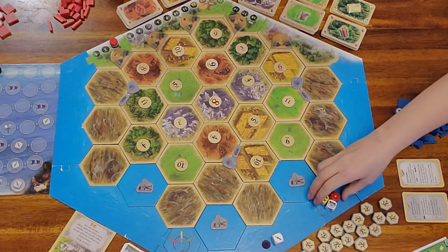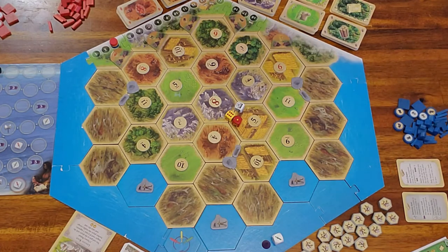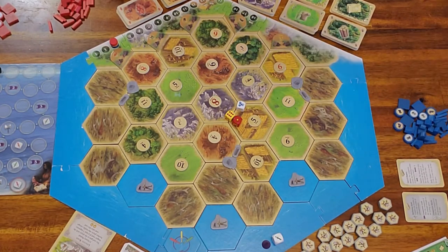If you roll a seven and it's a barbarian ship, the barbarian ship does not move — a seven is punishment enough. Everything else is exactly the same as Cities and Knights.